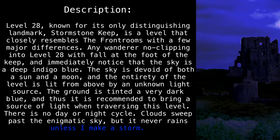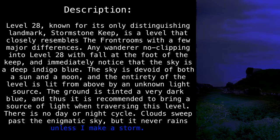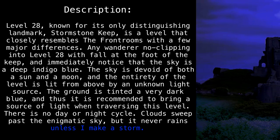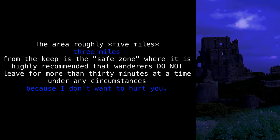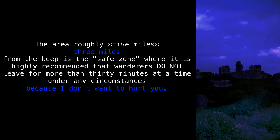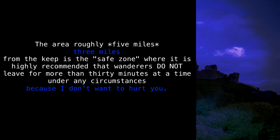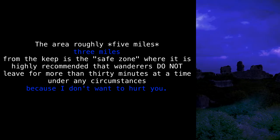The ground is tinted a very dark blue, and thus it is recommended to bring a source of light when traversing this level. There is no day or night cycle. Clouds sweep past the enigmatic sky, but it never rains, unless I make a storm. The area roughly 5 miles by 3 miles from the keep is the safe zone, where it is highly recommended that wanderers do not leave for more than 30 minutes at a time, under any circumstances. Because I don't want to hurt you.